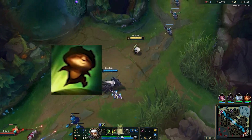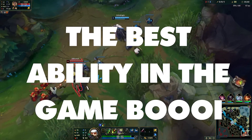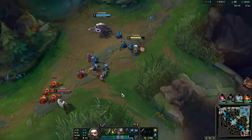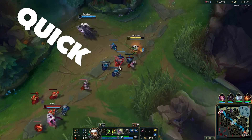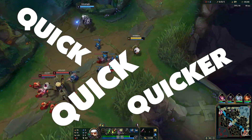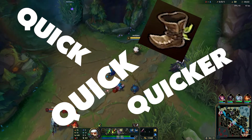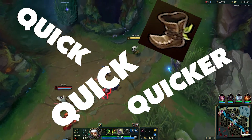His W, Move Quick — otherwise known as THE BEST ABILITY IN THE GAME. As the name states, he moves quick. Press the ability to move even quicker — so quick that you can outrun someone without boots. It's so good that, to not be too overpowered, you max this last.